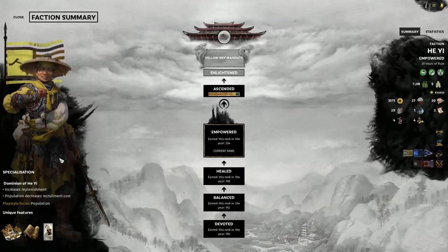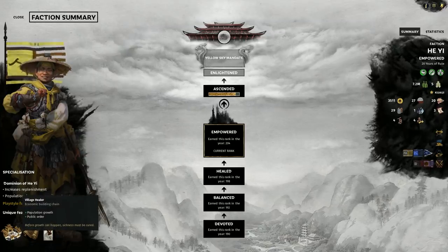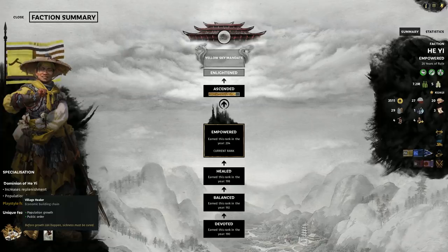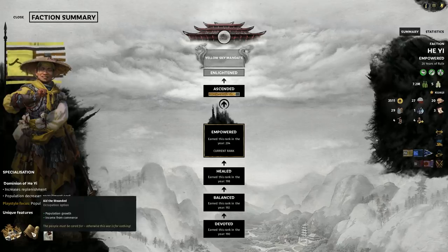The Yellow Turbans have a lot of unique building chains, and He-Yi is no exception. He has the Village Healer building tree, which provides bonuses to both population growth and public order. These buildings become invaluable as your empire grows and expands. In particular, the public order benefits help offset the negative effects of being densely populated. He-Yi also has a unique occupation option for when we take settlements, but more of that later in this video.